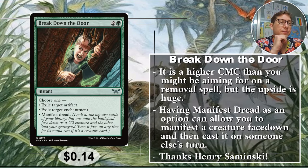Number five: Break the Door Down. Two and a green for an instant. This seems not good from the casting cost — I think a lot of people are gonna be like, yeah, three is a lot. But let's see what we get here. Exile target artifact. Exile target enchantment. Artifacts and enchantments are always the first two things I want for removal because you can't take them in combat.